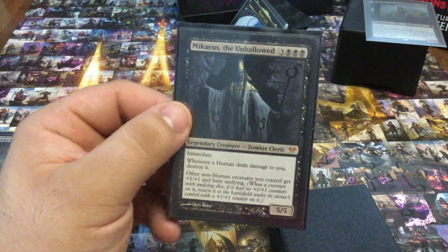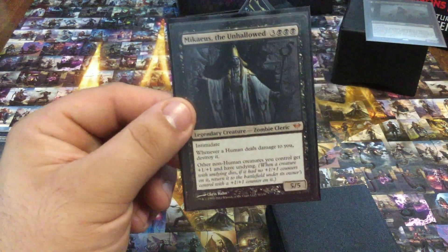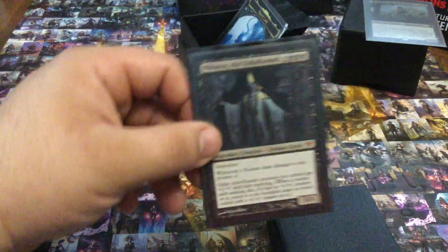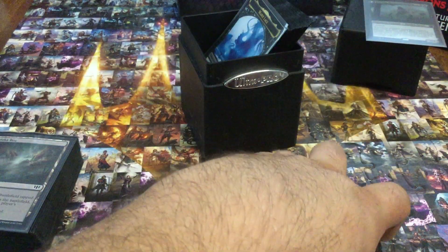Mikaeus, the Unhallowed — undying and the plus one plus ones just makes it so difficult to deal with anything I have. Those are the creatures — let's move on to the enchantments.